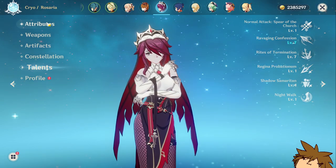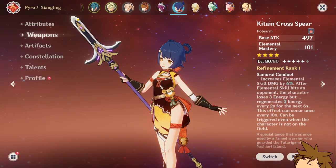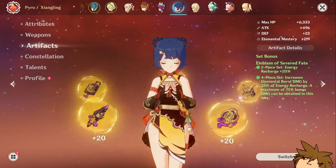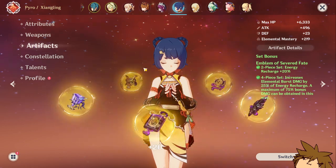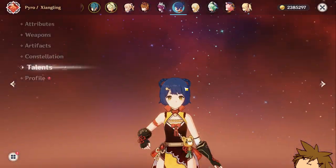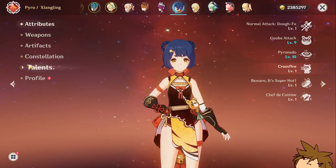Xiangling looks pretty good as well, rocking the Kitain Cross Spear, but I'm going to be replacing that with The Catch at R5 as soon as I get to it. She's rocking the four-piece Emblem of Severed Fate set — I really like that set, it's really good on Xiangling. She's at Constellation 5, which is my highest, and her talents are at 1, 9, and 10.